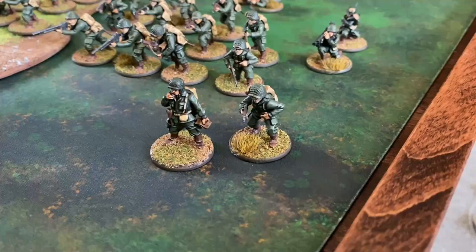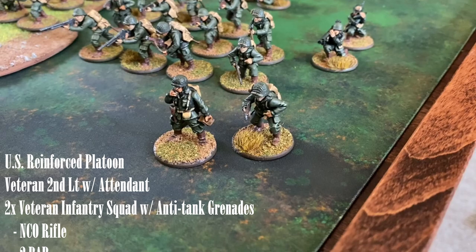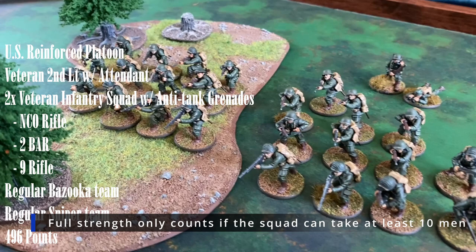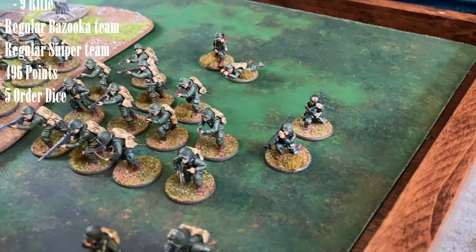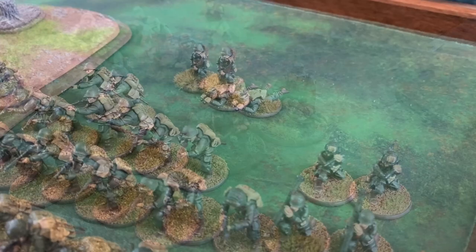I'll be taking a US reinforced platoon. They will have a veteran second lieutenant with an extra man. Having two men in this unit makes them a small target, which is a minus one to hit for the enemy. There will be two veteran infantry squads at full strength, taking the maximum number of men allowed. This allows them to reroll failed order tests until they take a casualty. The units will consist of an NCO with a rifle and 11 veteran infantry. Two of them will have BARs and the rest will have rifles. I will also give them anti-tank grenades. To round out the list, we will add a regular bazooka team and a regular sniper team. This list comes out to 496 points and five order dice.